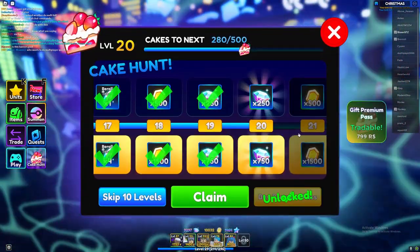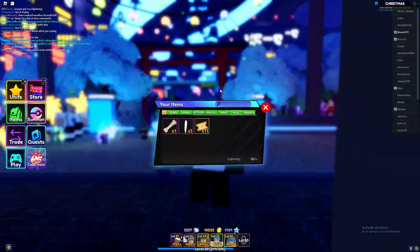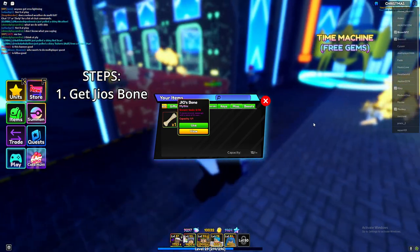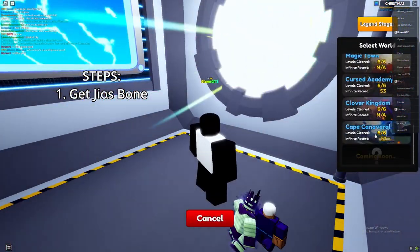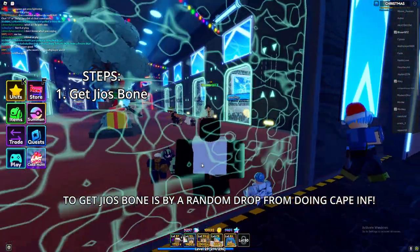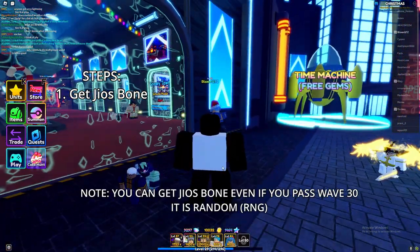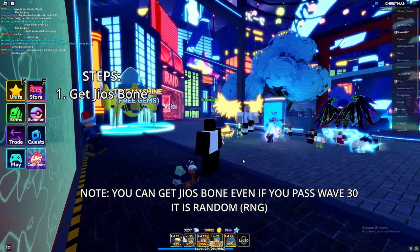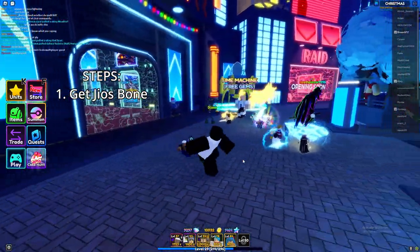So the first thing you guys want to do — just kidding — but for real, the first thing you guys want to make sure is you have the Geo's Bone, otherwise known as Dio's Bone. The way you get this is by doing Cape Infinity. I would say go to at least 30 waves and make sure you just get the bone. If you don't have it by at least wave 31, just reset your whole infinity round and try to get it. It is a random drop, so it is RNG based.